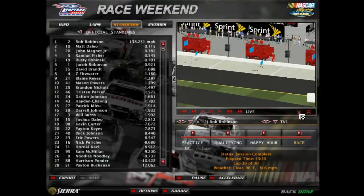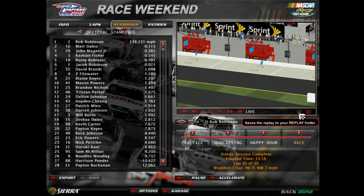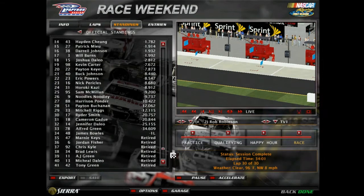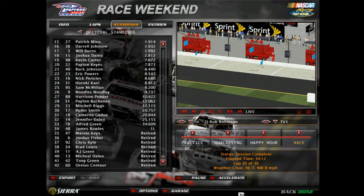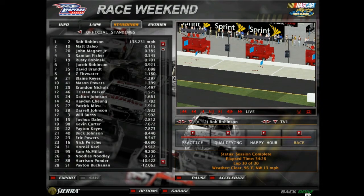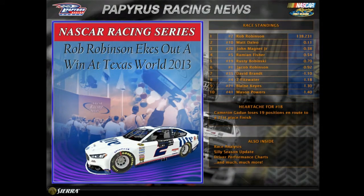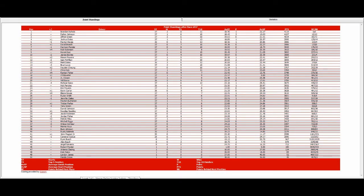Let's take a look at the top results: Rob Robinson, Matt Dalio, John Magnum Jr., Ramian Fisher, Rusty Boninski, Checkered Robinson, David Brendan, Zachary Fitzwater, Blaine Keyes, and Mason Powers — your top 10. What a race that was. We only had 2 cautions, and how many drivers out? 8 cars, and 1 driver finished a lap down — and that was James. So total 34 finished. On to race 38, 39, and race 40 at Homestead. To be continued — we'll be right back.